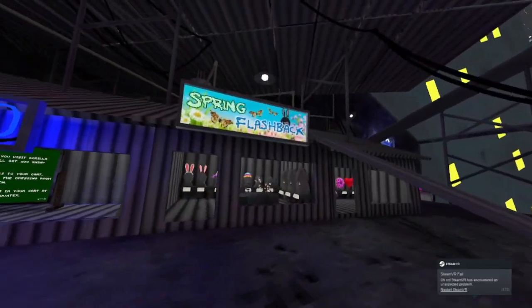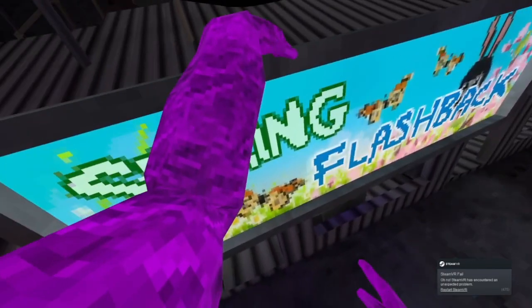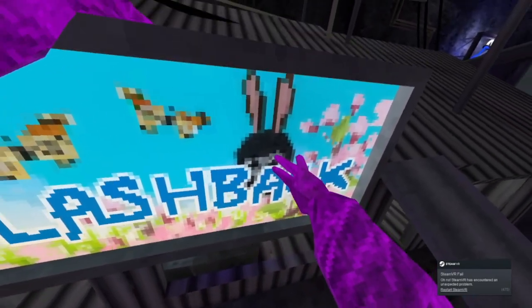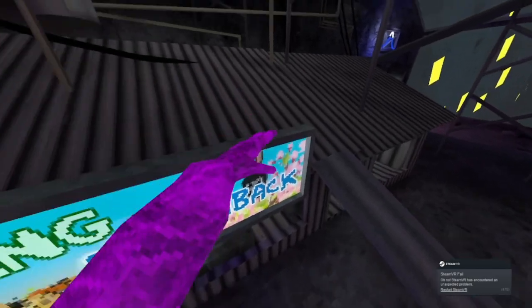Okay so we've got — oh, this is actually a nice banner! It's got a nice font. You've got a little gorilla with the bunny ears, the butterflies, the sarco trees. I love that.